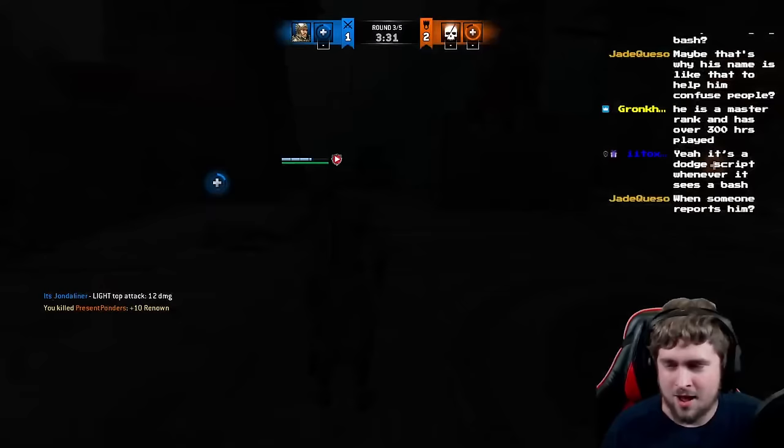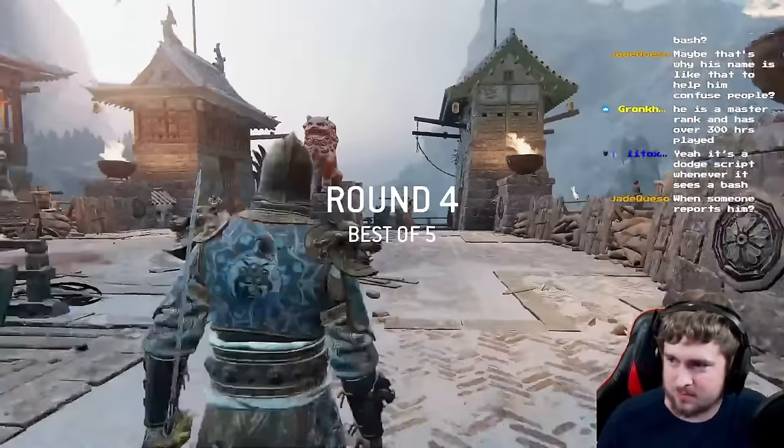You know what? That makes me wonder if I can just do zone into the kick, and then instantly dodge forward light — it should catch him every time.